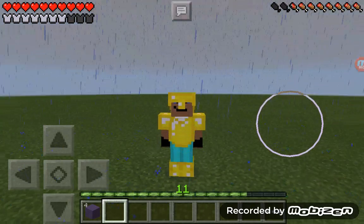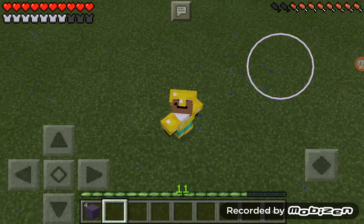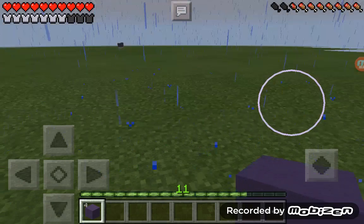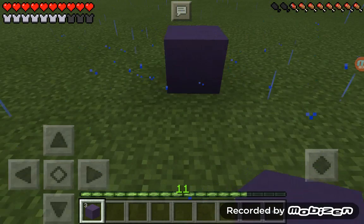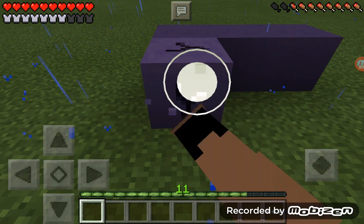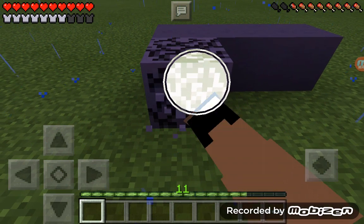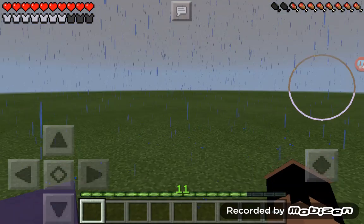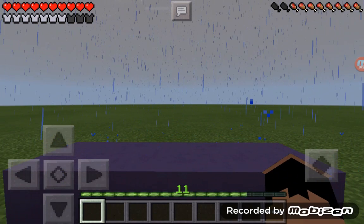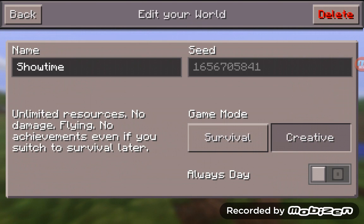So let's get into the method. What you want to do is make yourself a fort, about four blocks across. I ended up with three but usually it's four. Then you want to quit to title and make your server creative mode.